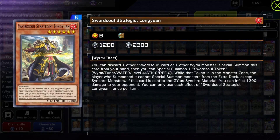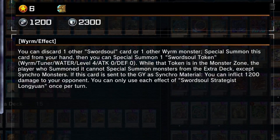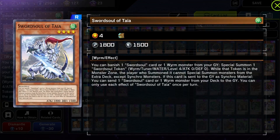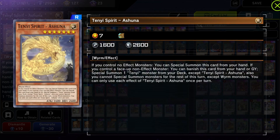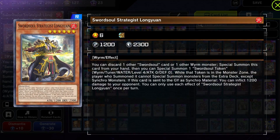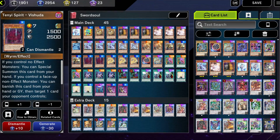The same applies to the other Sword Souls: Long Long allows you to special summon a token if you send a Sword Soul card or Wyrm monster from your hand to the graveyard. Ninotiya works similarly — banish a Sword Soul or Wyrm monster from the graveyard to special summon a token. This is one reason why the Tenyi engine works so well here: if you control a face-up non-effect monster, your tokens count as that, so all your Tenyis get their effects.